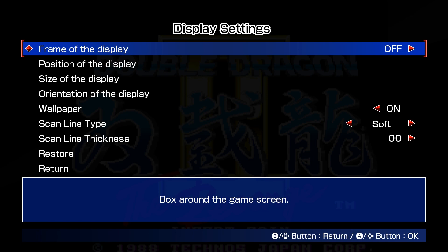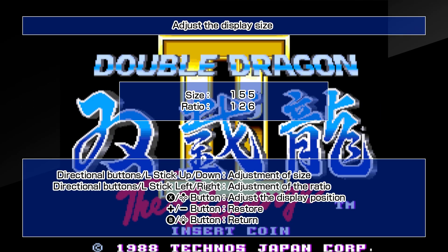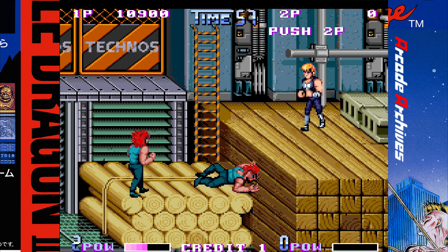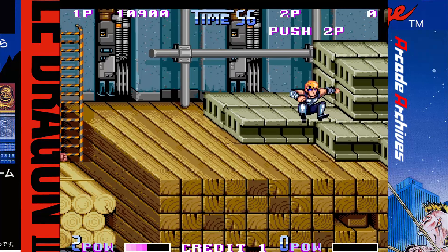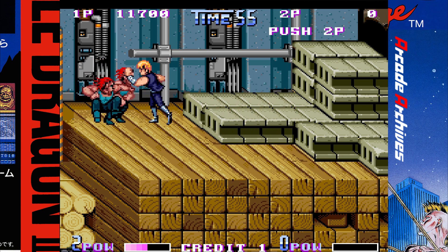It includes the option to soften the visuals, add scan lines, and change the aspect ratio with very fine tuning. It also adds a caravan and high score mode. The caravan mode is based on a popular series of Japanese game competitions where a player gets five minutes to rack up the highest score possible, and the high score mode is to see the best score possible in one full credit. There are leaderboards for both.